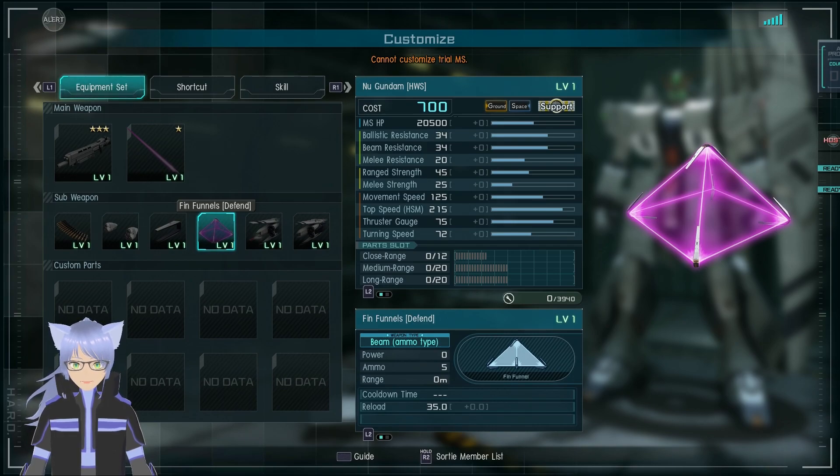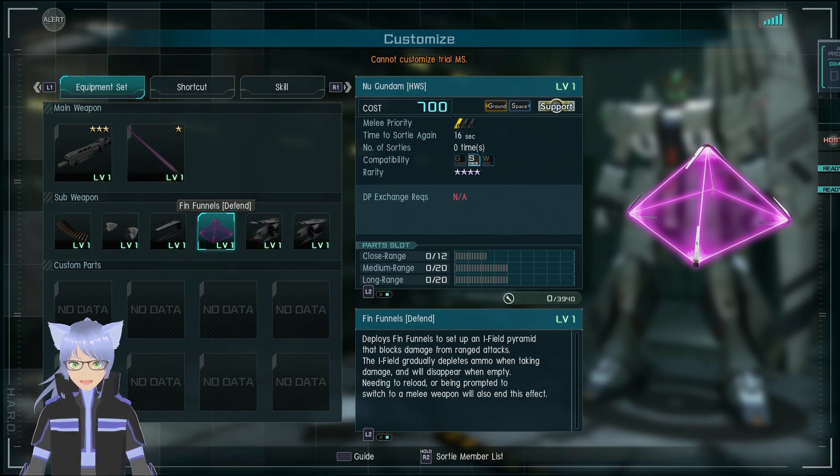Hit Funnel Defend — beam ammo type, 5 ammo, 25 seconds is okay. Not too bad. The weapon deploys funnels to settle into a pyramid formation that blocks damage from range attacks. The IFO gradually depletes ammo when taking damage and disappears when empty. Switching to a melee weapon will also end this effect.